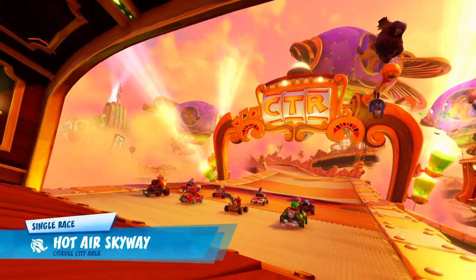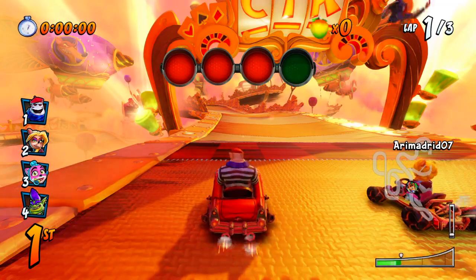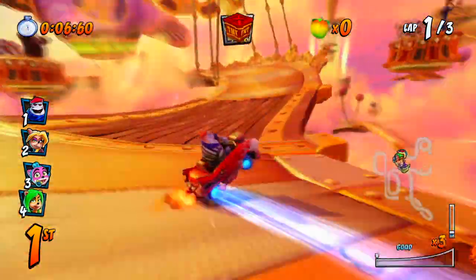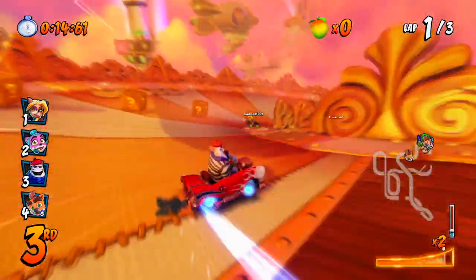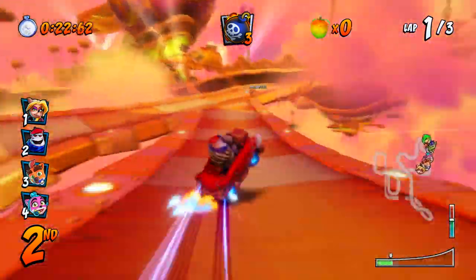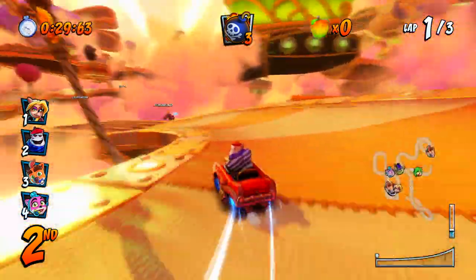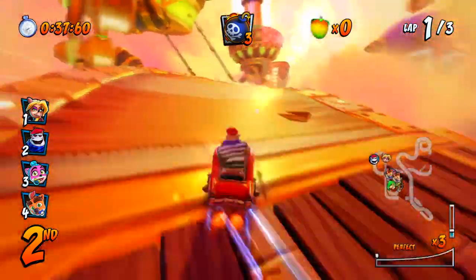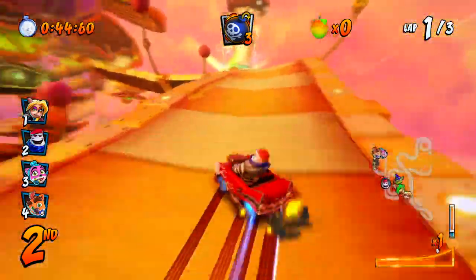I am so not looking forward to racing this track as Big Norm. Let's just focus up a little bit and go for it. I think if you go with an acceleration character on this track, you're set. That's the second time — the first race he hit me with a shield, and now with a bloody green potion. That's why I hate speed characters on this track, man. You just bump the wall super easily.